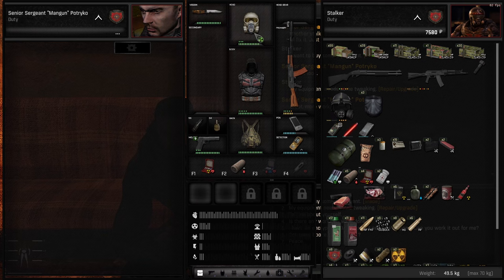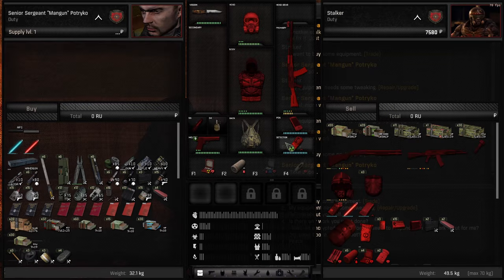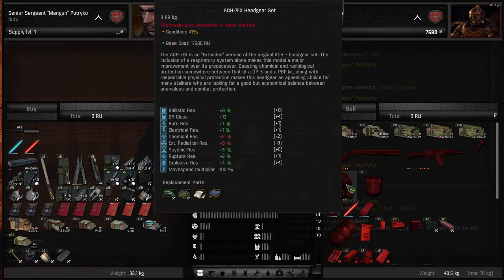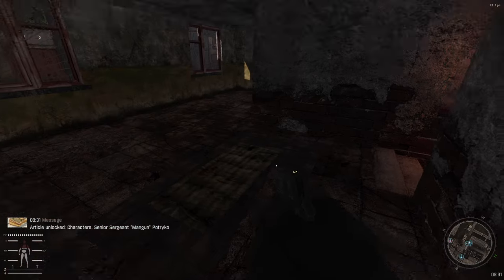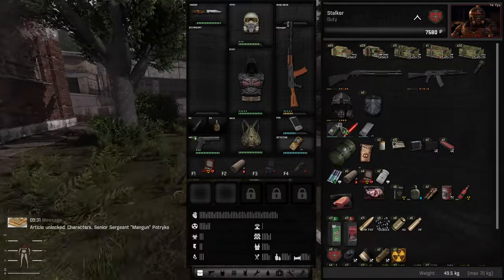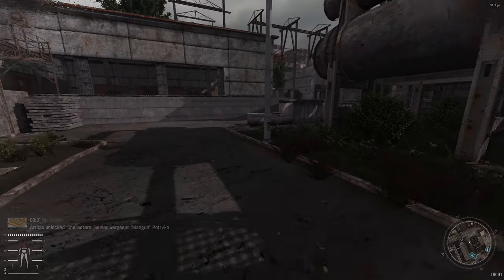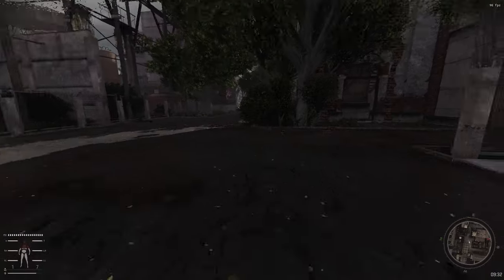Nothing to repair. As for this, we'll just throw them in the stash and we'll come back to them later. Unfortunately this is 41%, so there's no way I can repair it under 65% without tools.